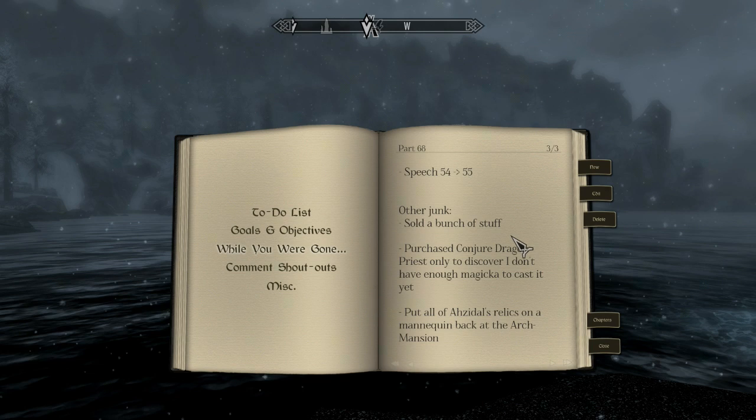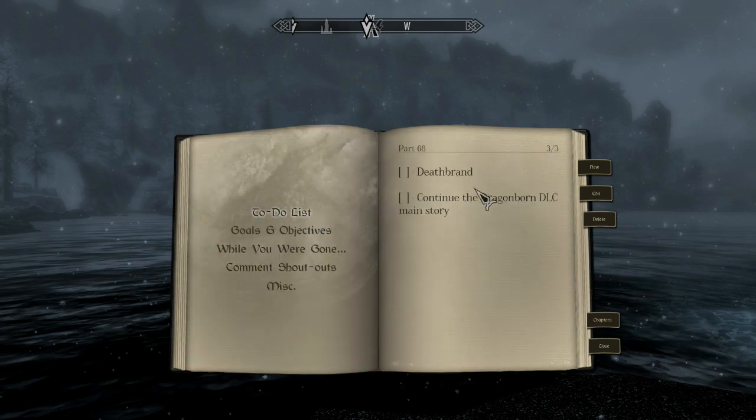And lastly, I put all of Ozzadol's relics on a mannequin back at the Arch Mansion, because it was just rusty old armor sitting in my back pocket. I'm like, I don't need this junk, so I just put it on a mannequin and said screw it. The to-do list for today is to do the Deathbrand quest. I just got rid of one junky old armor set, might as well pick up another one, because Dragonborn DLC is all about collecting armor, apparently.